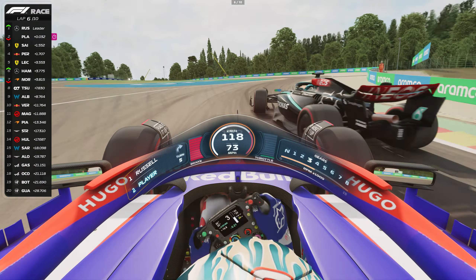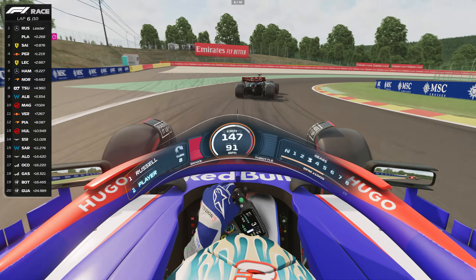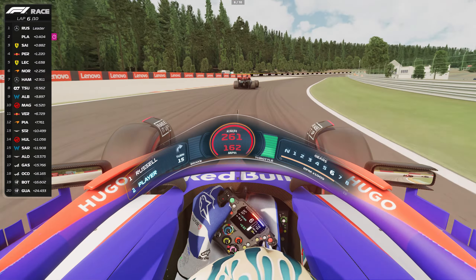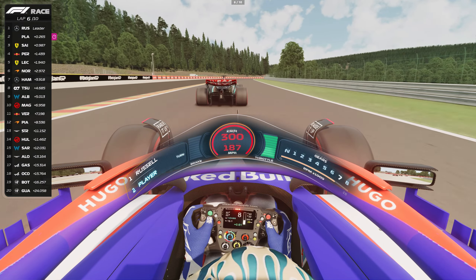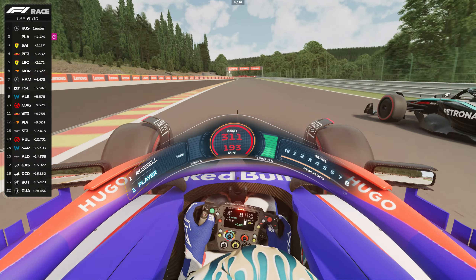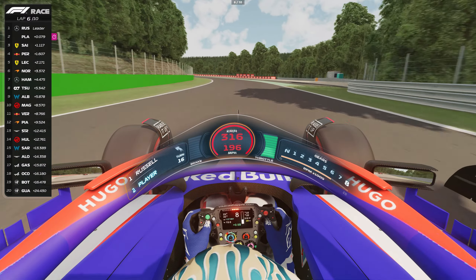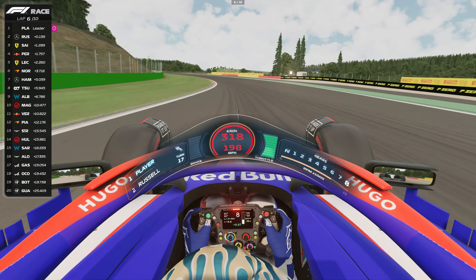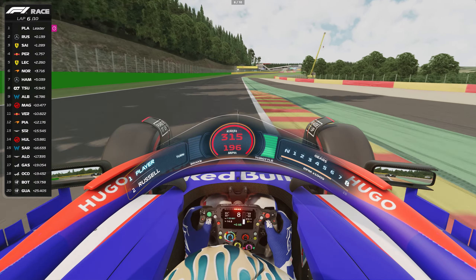Both drivers understand that one small mistake could be very costly now. Let's wait for the third sector, where Daniel had the most advantage. He takes the slipstream and overtakes the Mercedes — absolutely incredible move from Daniel Ricciardo to take first place on his way to the win at the Belgian Grand Prix.